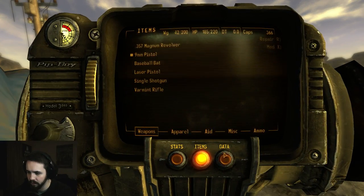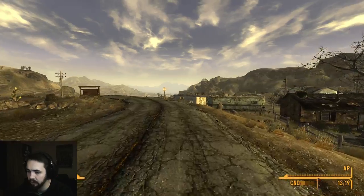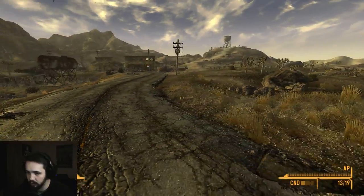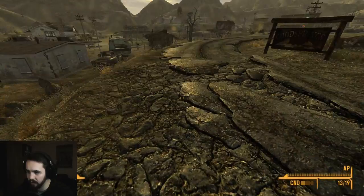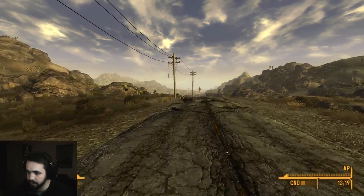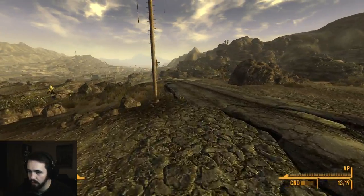So this episode I think we're just going to do a little bit of exploring, see what we can come across. Let's just start by walking. Fifty miles per hour does seem a little bit fast for this curvy road. Some guys are going 50 over this jump. That would be a pretty terrifying car ride.